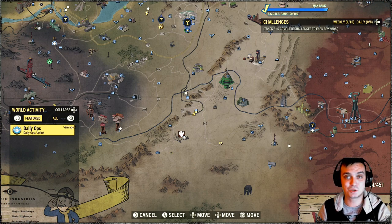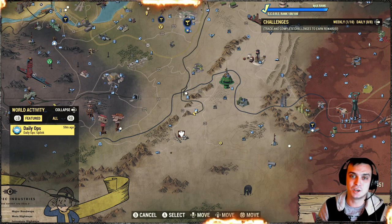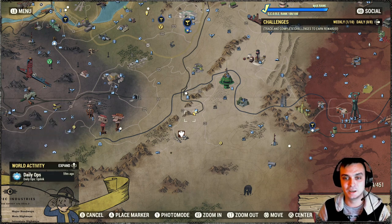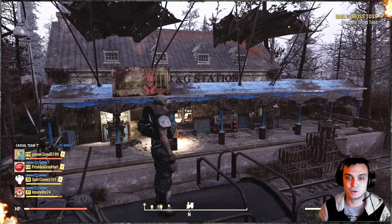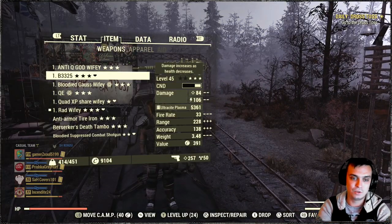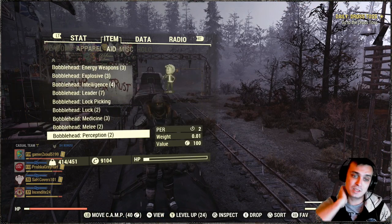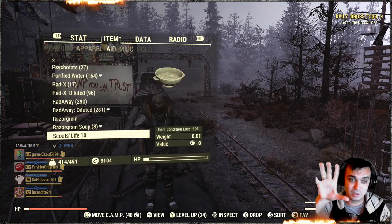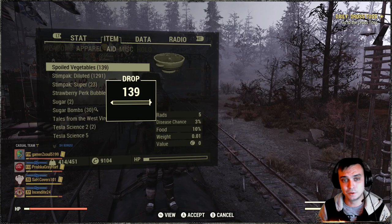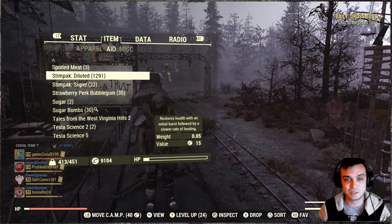I do daily ops every day to get Stimpaks, ammo, caps, and script. You have a chance of getting 5, 10, 25, or 50 script per run. The maximum I got was 150 script within 3 hours of gameplay doing only daily ops — and that's not counting the Script machine, so in that day I made 300 script. Daily ops is a really good addition. I have 1,291 Stimpaks and I'm even selling them sometimes.